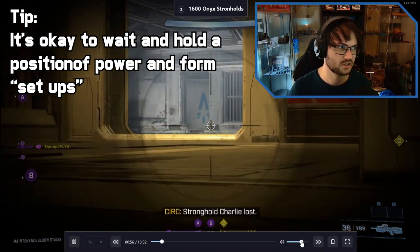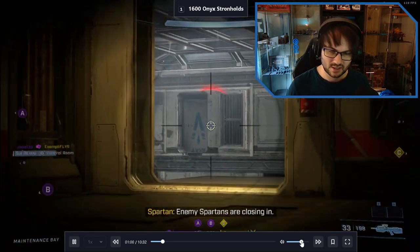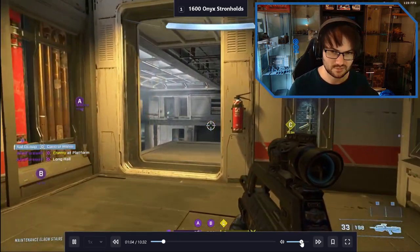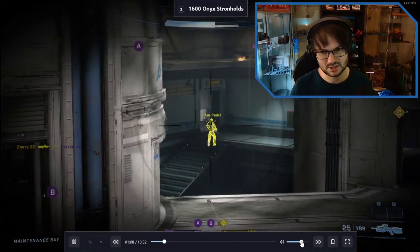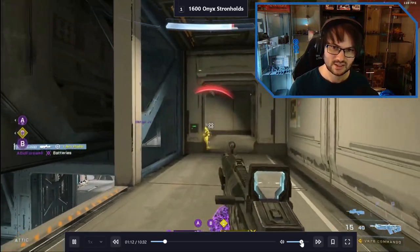He's waiting for the enemy team to walk across and attempt to take A, and you can see them coming across right now. If you're in a situation where a team does this to you, the way to break a setup is to hard push one side of the setup - preferably the glass side - and try to get a push into gold after getting a pick, and that's what they've done here.